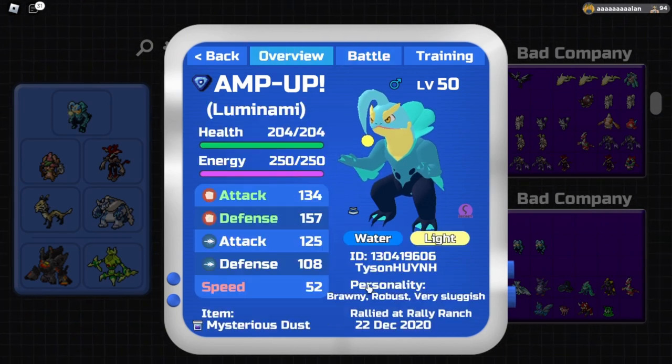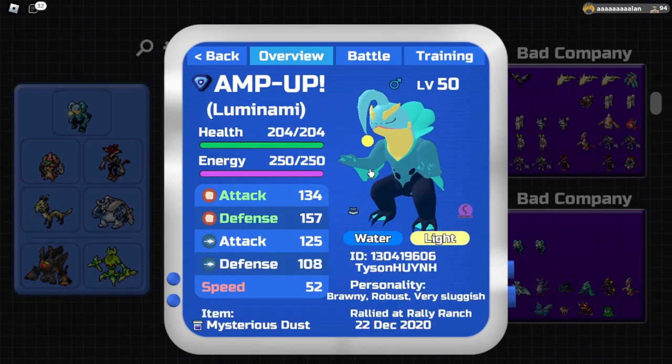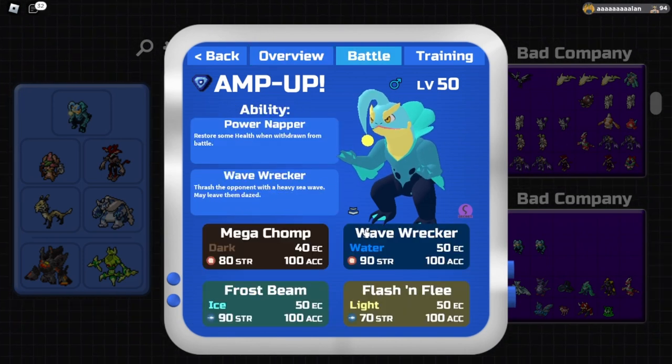Firstly, we're going to be running Brawny Robust, Very Sluggish. The reason we want Very Sluggish with zero speed UPs is because we want to be as slow as possible, just to ensure that Lumenami takes the hit instead of our attacker. For item we're running Mysterious Dust for extra versatility - for example, we can pivot off something like Vanolin that might poison us, and also heal off burns from things like Fire Breath from Pyrolin.